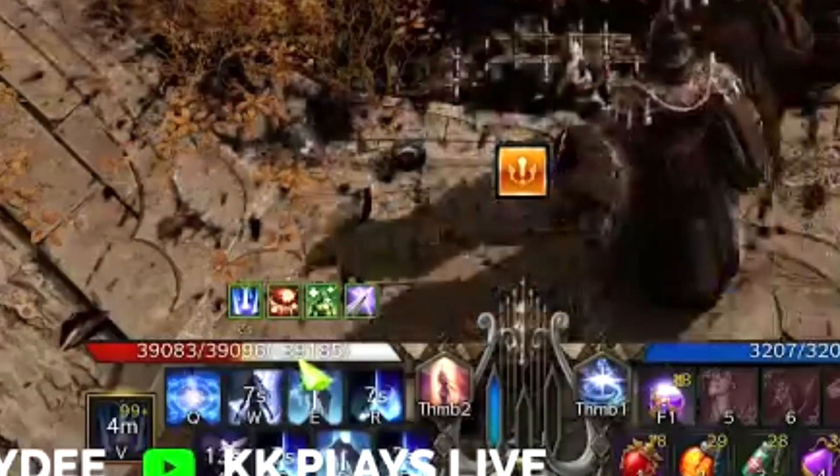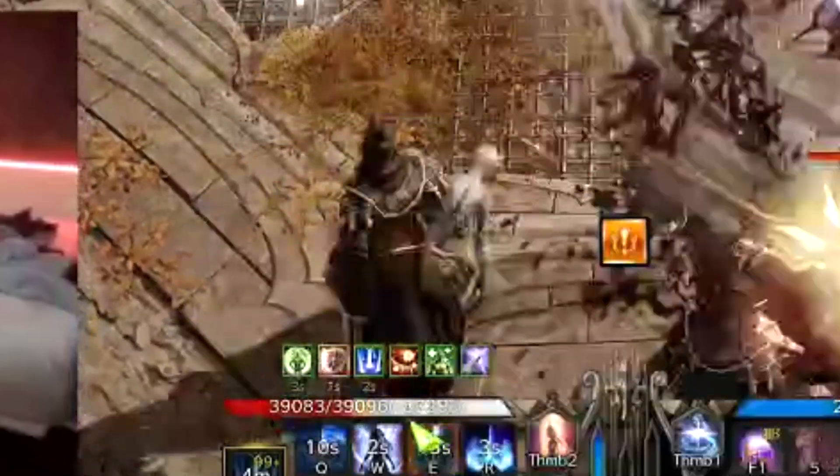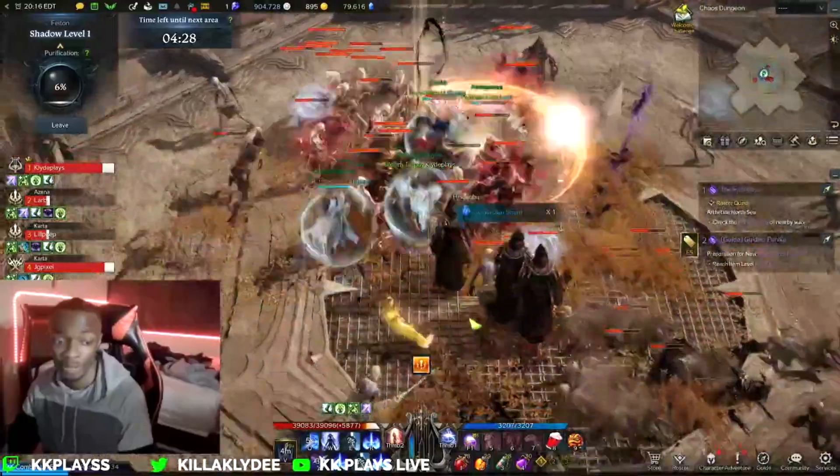Sitting here at 39,000 health shield — that's actually insane. It really just sits there at 47,000 on my shield. It's really insane how much shield you can give your team.